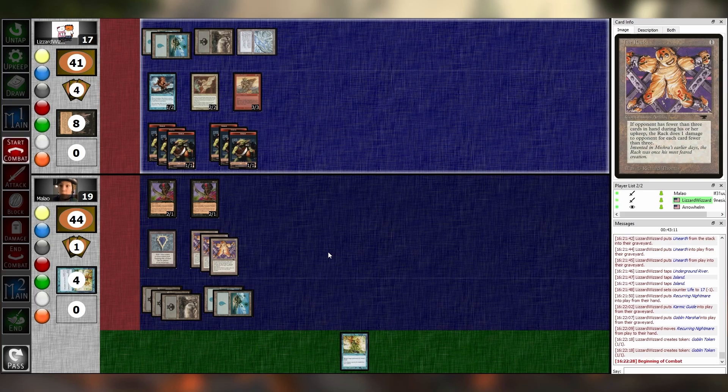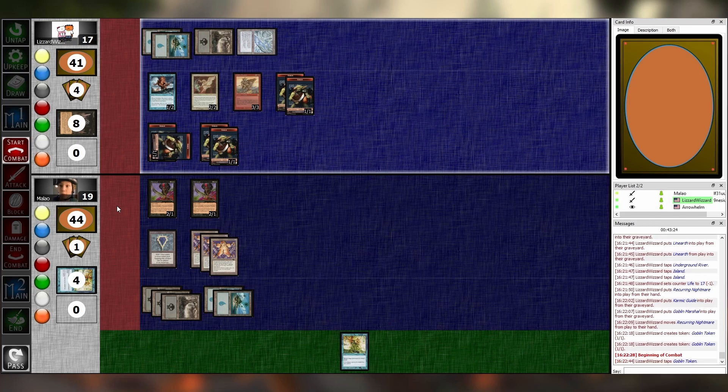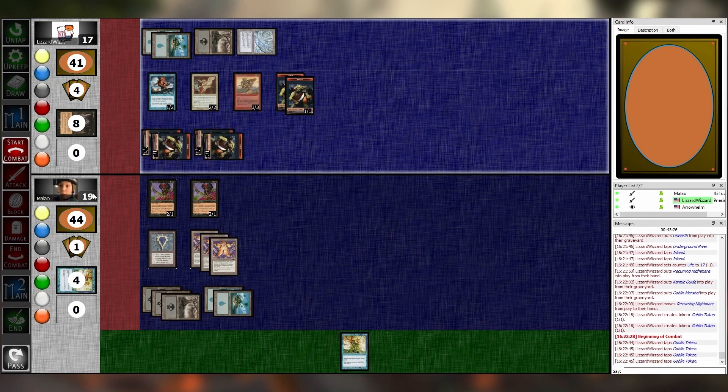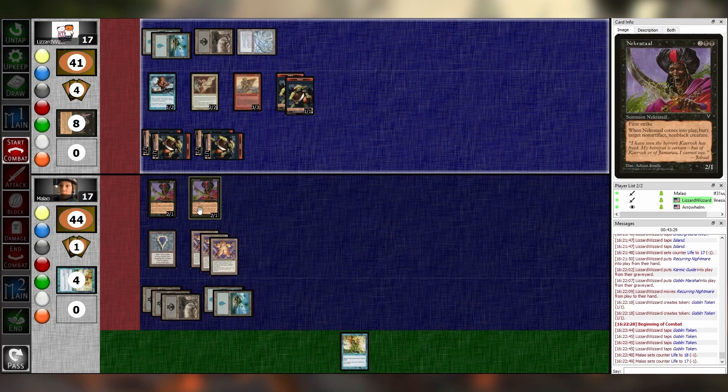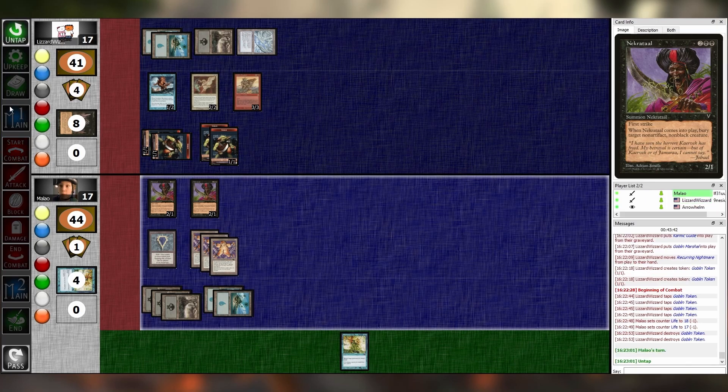Combat — four of these guys can swing. Wait, two of them died to Nightmare. No — only one of them would have died to Nightmare. So four of them can swing? Four of them can swing. Okay, two of them will die. Do you have a preference? No, they are fungible goblins. I pass my turn. Untap, upkeep, draw, main one.